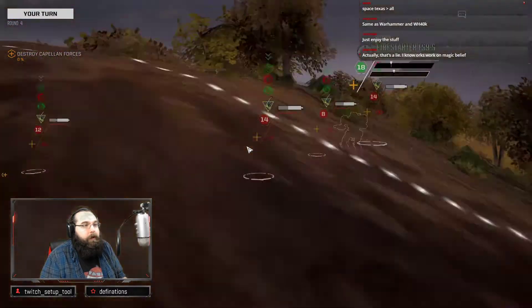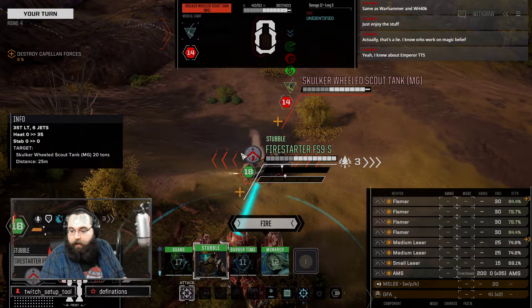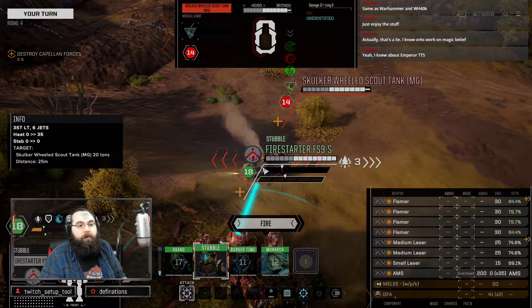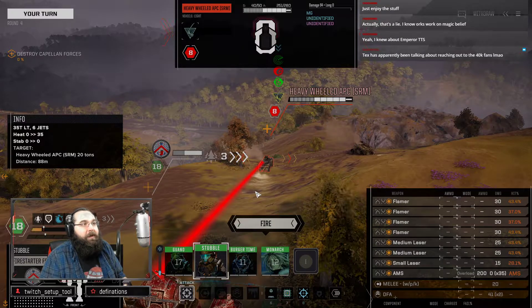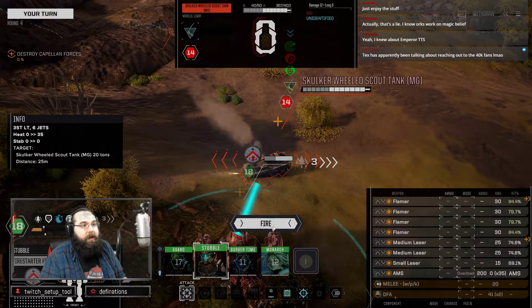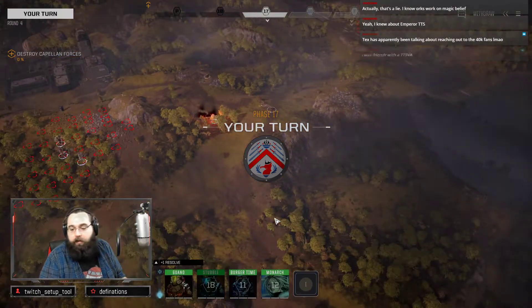Run through a minefield — this is great. Wait, oh good, you didn't manage anything. I know orcs work magic on belief — that is literally their fluff and how it works. Instead of being a joke, that's just the reality of the universe. Alright, I'm gonna go after the people who have the best chance of hitting, and that's the Skulker. Barbecue! Mostly killed too.